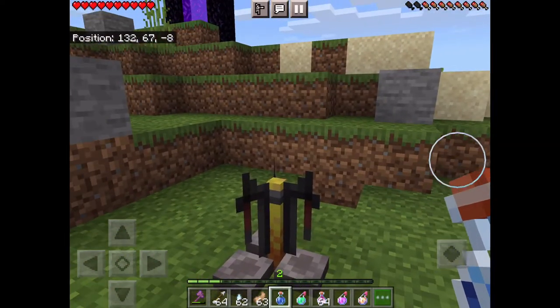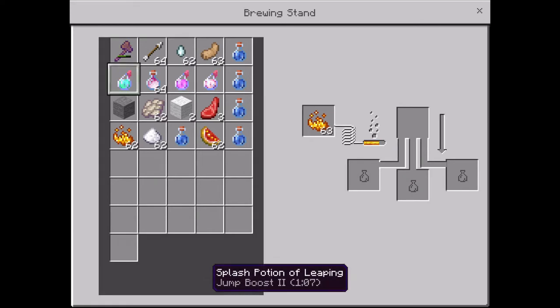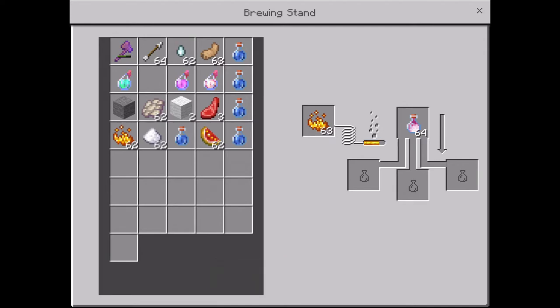Quick video on how to make a lingering potion. You're gonna need to go to your brewing stand and make your potion, but you're gonna need dragon's breath. You're gonna have to make a splash potion — make the potion that you want to make.